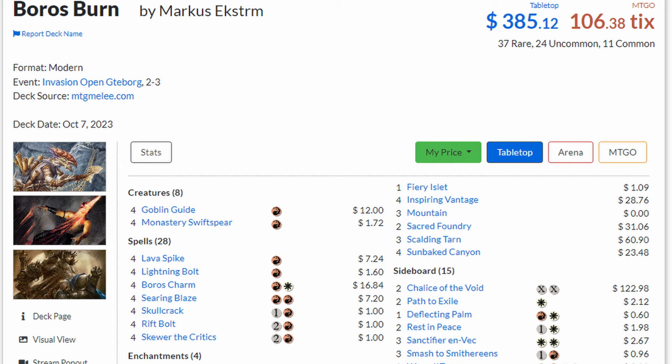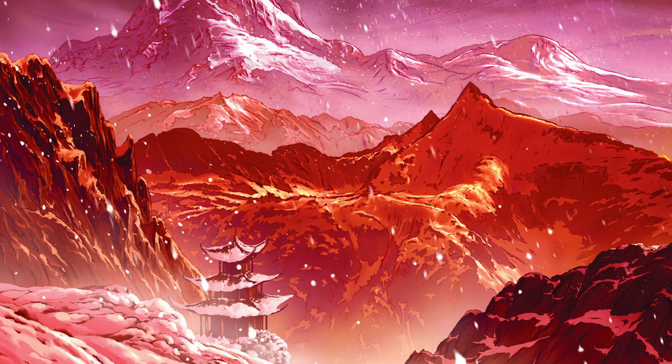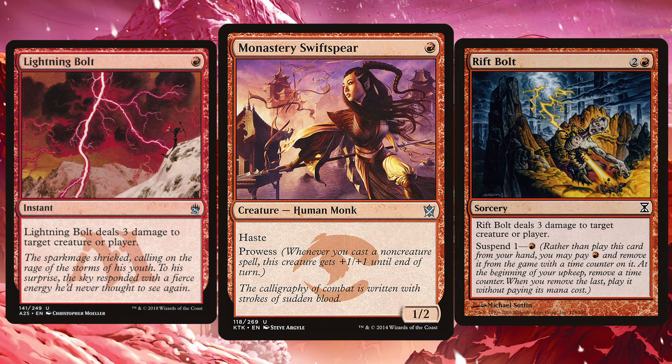It's probably the most consistent and present archetype across different cubes of all formats — Pauper, Modern, Vintage — they're almost all going to have some variation of one-mana prowess creature, bolt you, bolt you again.